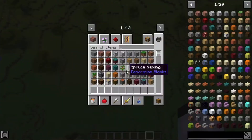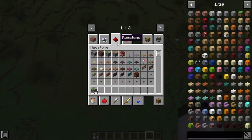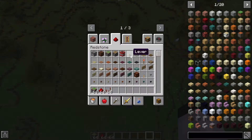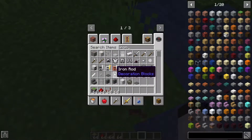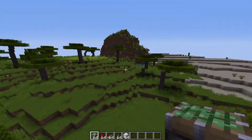I don't know if they'll work on 1.17 but I think they will, so let's get started. You'll need pistons, redstone repeaters, and levers. The first one is a very common one — it's a two by two flush piston door.